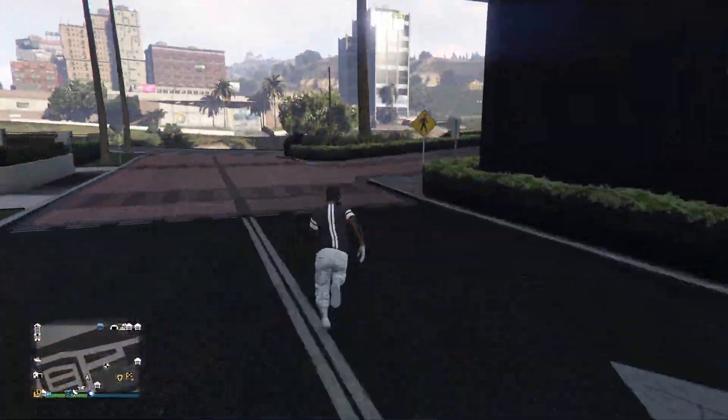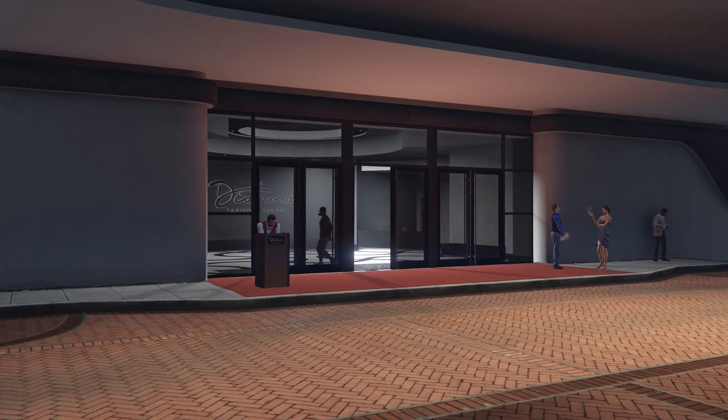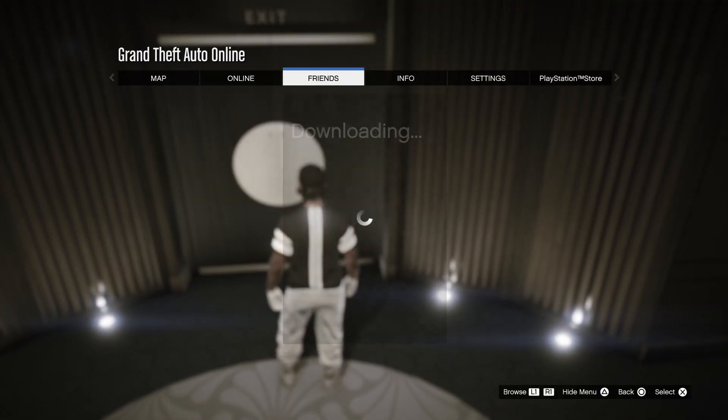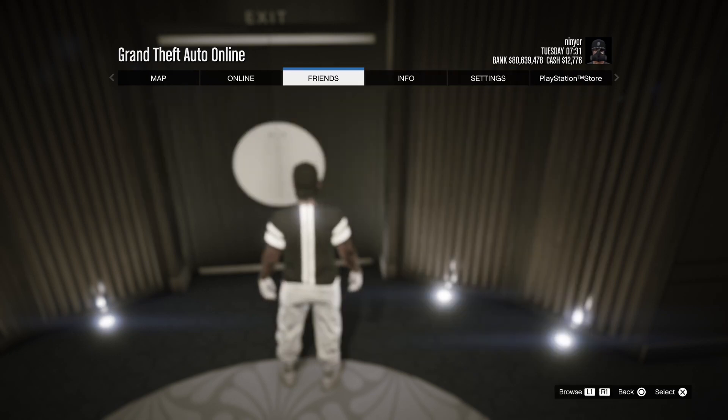Just enter your penthouse. You should now see a job here. If not, make sure your blimp options are on Show, and if you still can't see it, restart GTA. Also, make sure to have your aim on Free Aim to make this glitch ten times easier.